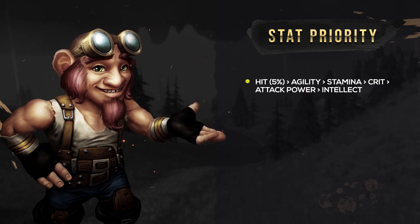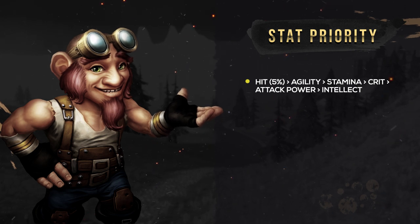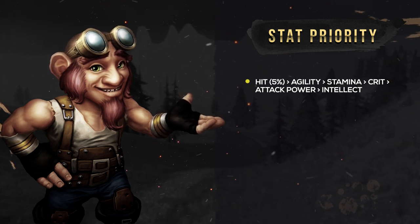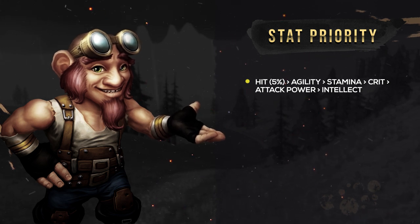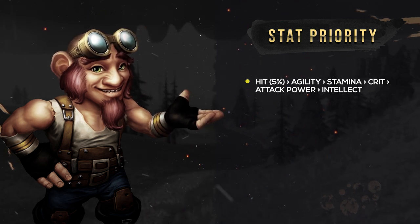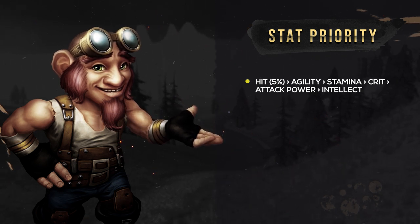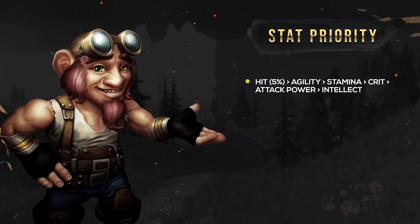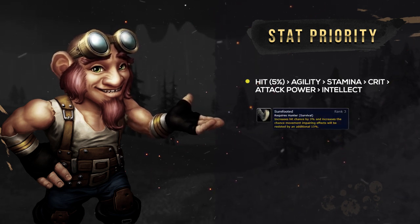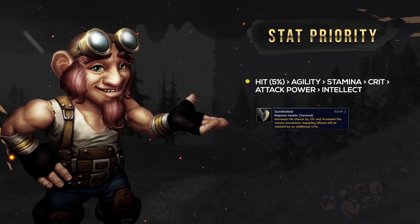First up is Hit Cap. Hit is extremely important in all aspects of WoW, and PvP is no exception. Missing an ability at the wrong time could instantly cost you the fight. To take that out of the equation, you're going to need to reach 5% Hit Rating. Hunters are lucky in that they get 3% Hit Rating from the talent Sure-Footed, so are only required to pick up 2% from gear to reach that 5% Hit Cap.